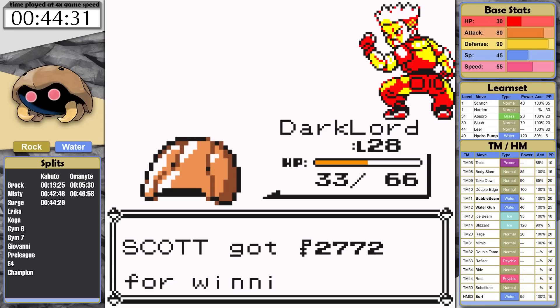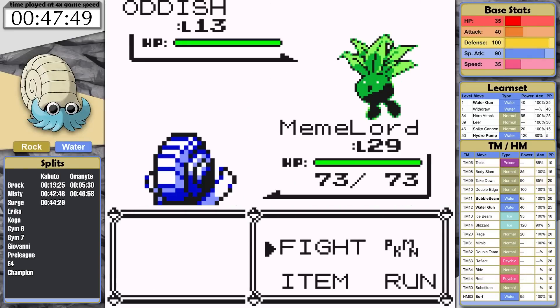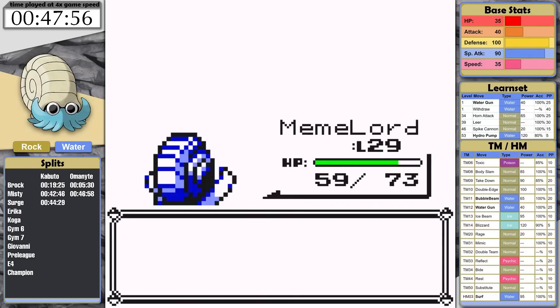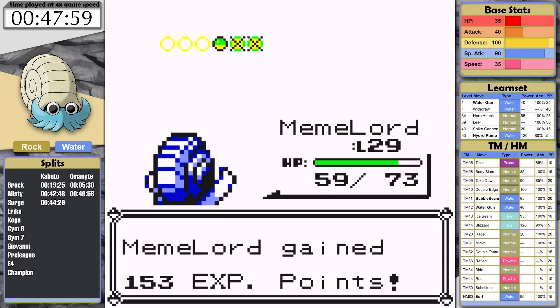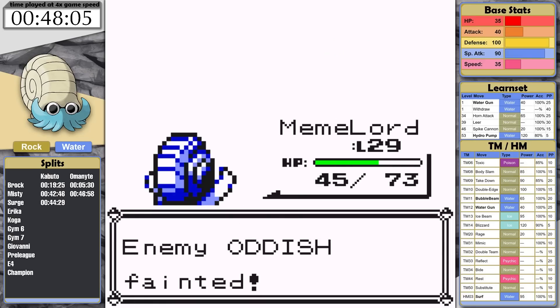Now let's go back and check in with our good friend Omanyte. Bubble Beam's higher power does serious damage to the Lass's Oddish, and allows Omanyte to get past her in its first try with this more powerful move. Finally, Lord Helix is free from this infuriating section of the game.